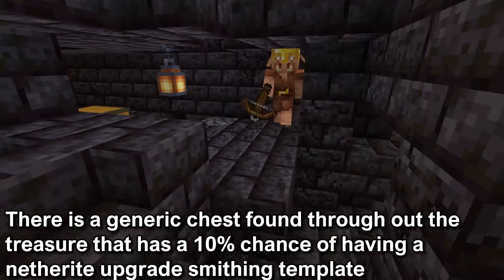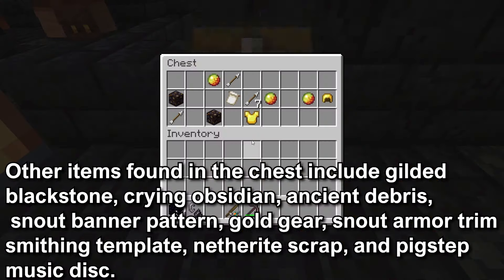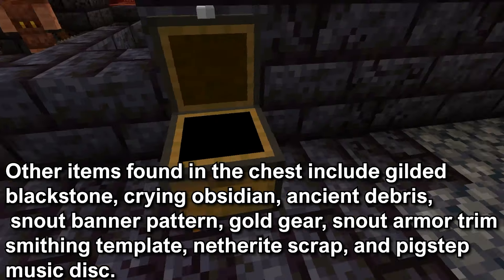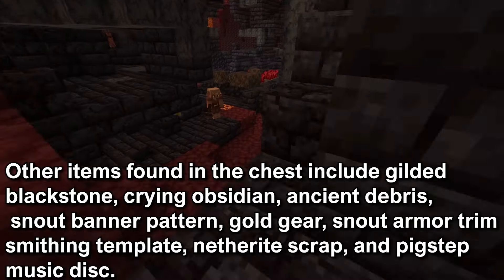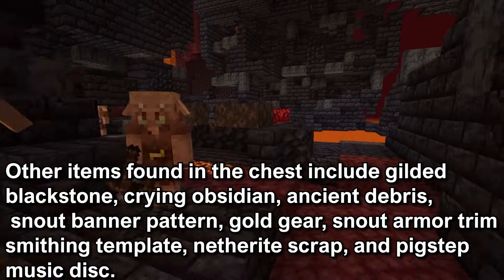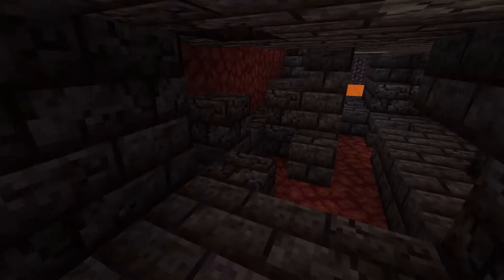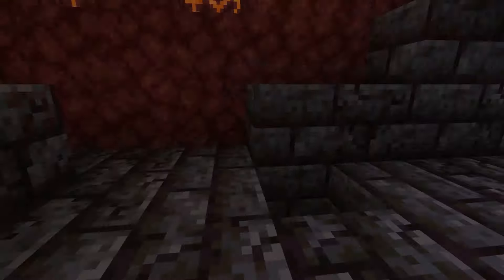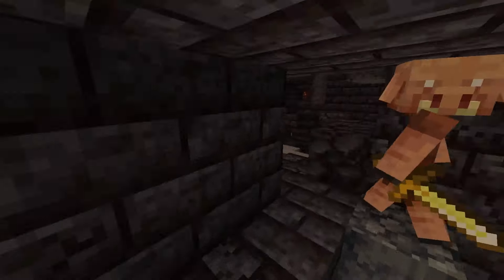Throughout the bastion there are also generic loot chests that have a 10% chance of a Netherite Upgrade Smithing Template. Other possible items include gilded blackstone, crying obsidian, ancient debris, the snout banner pattern, gold gear, the Snout armor trim smithing template, Netherite scrap, and the Pigstep music disc. The chances are lower than the treasure chest, but there are unique items like the Pigstep music disc, the Snout armor trim, and the snout banner pattern.